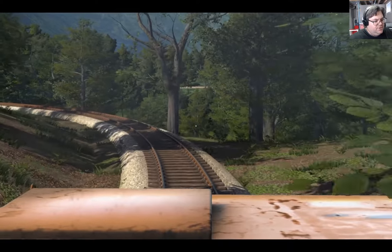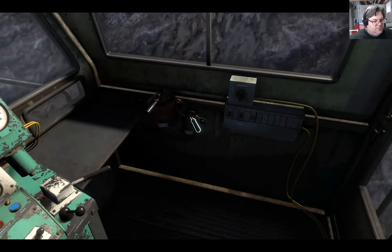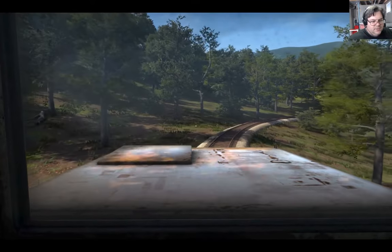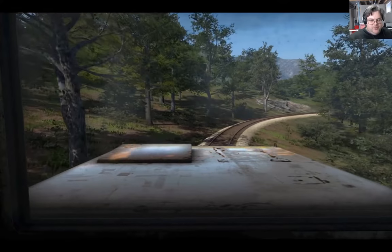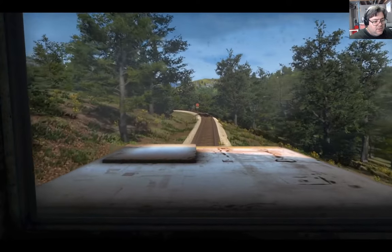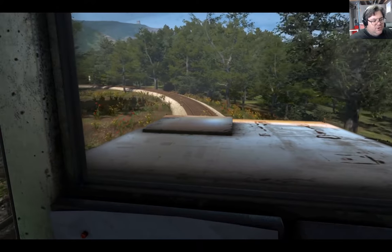There are keyboard shortcuts for the controls. How fast are we going? Let's put a little bit of brake on here, then let's turn the brake off. This is all terribly exciting. I do like the graphics — the graphics are really nice. These trees are really, really nice. The ground is nice too. There are some issues with ground cover in some spots going over the tracks, but it's generally not too bad.